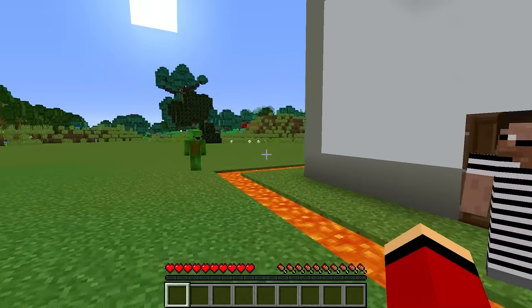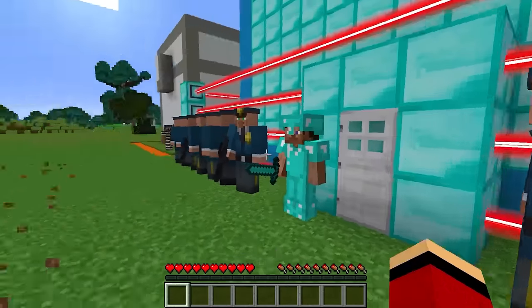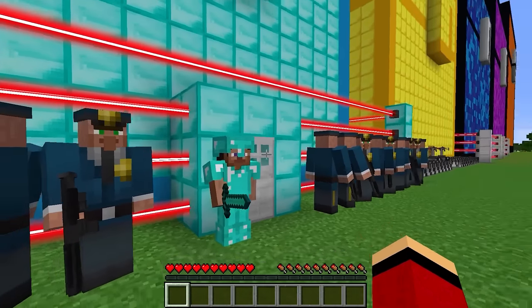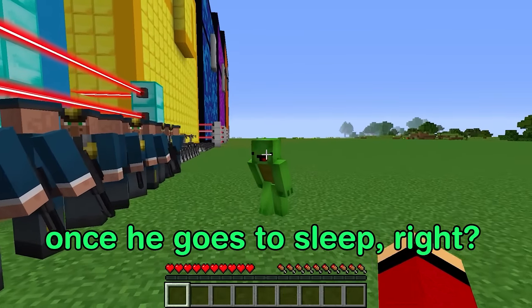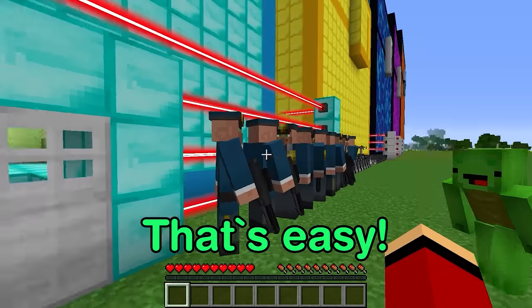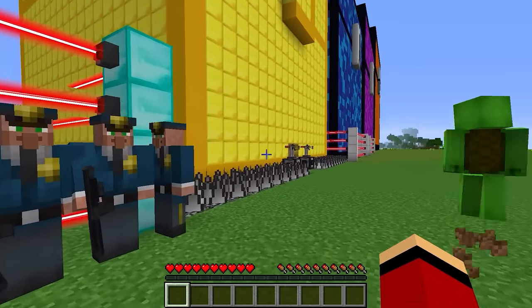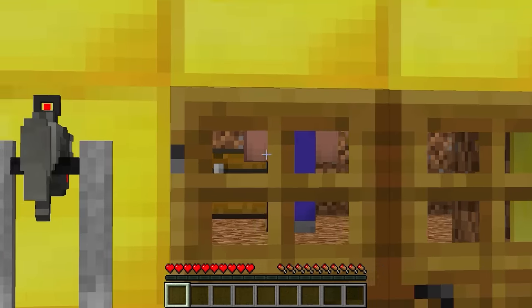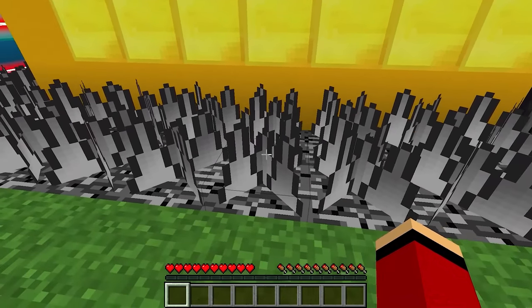Let's scout out the diamond house. This house is surrounded by a web of vicious security lasers. That's some really tough security. But we can just walk through the front door once he goes to sleep, right? That's easy. Next is the bedrock house. There's a freaky guy guarding the door, and it looks like some security turrets and spike traps.